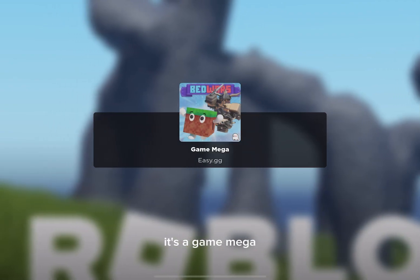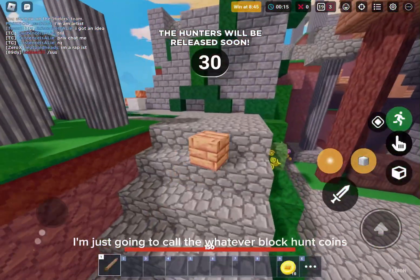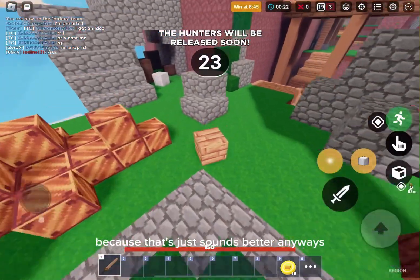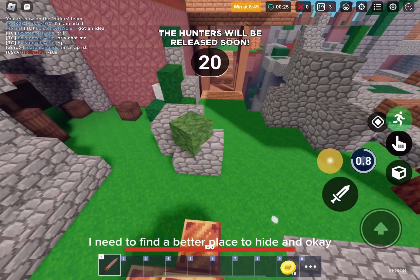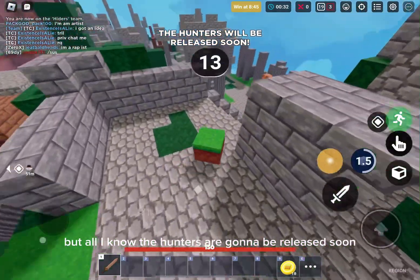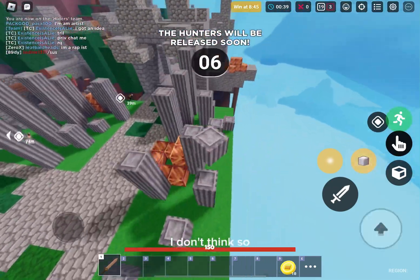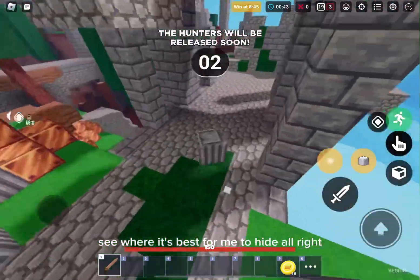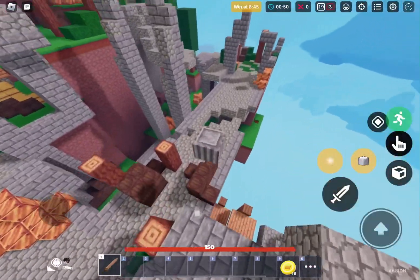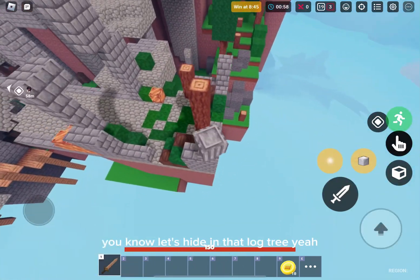Here we are — it's a mega game, so there must be a huge server. I'm just going to call the Block Hunt coins 'Bed Coins' because that just sounds better. Anyways, I need to find a better place to hide. This doesn't seem like a very nice place. The hunters are going to be released soon, so we need to find a really quick hiding place. I think people are really going to check these spots a lot. Someone's hiding there — let's hide in that log tree instead.